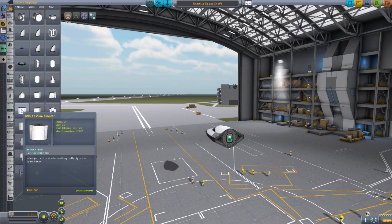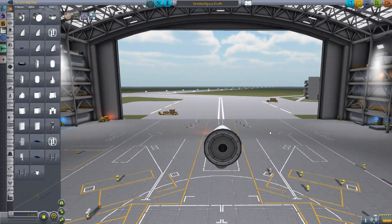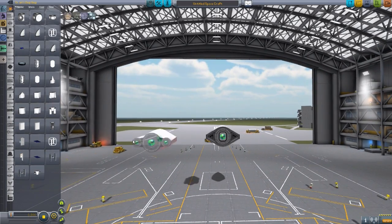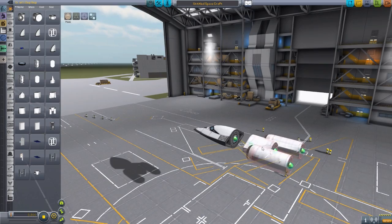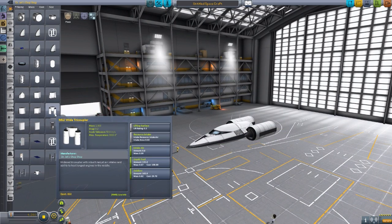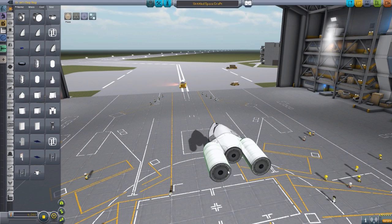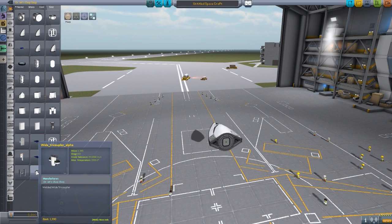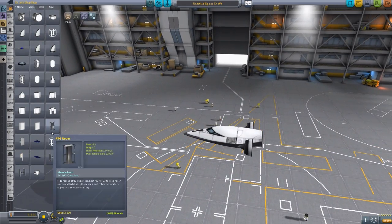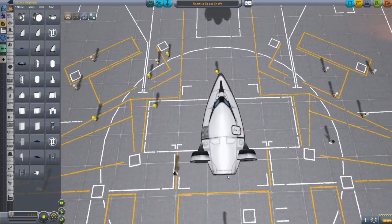We have a Mark II to 2.5 meter adapter so you can put a large rocket on the back. Very nice indeed. We then have a tricoupler — just three engine mounts. A wide tricoupler which I really love — it has a staggered look, comes with its own air intakes, liquid fuel, oxidizer, and three staggered attachment points for engines. Very cool — I think this is one of my favorite parts in the pack. And then lastly we have another wide tricoupler with a more compact design but similar staggered points. You can make an interesting little shuttle with that.